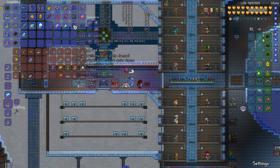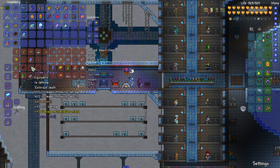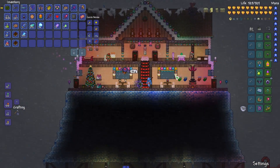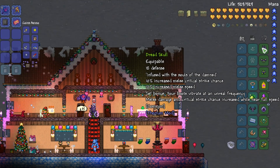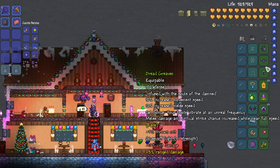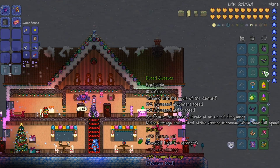Okay, I'm just gonna equip the whole thing. Look at this mess I'm making. Oh yes — it's fast! Let's go up here into Santa's old house. Oh, he's not here anymore. Dread Skull — 18 defense, 70 defense total now — that's awesome! Infused with the souls of the damned. Set bonus: your boots vibrate at an unreal frequency — melee damage and critical strike chance increased while near full speed.